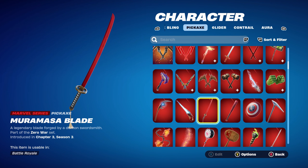The pickaxe is the Muramasa Blade, part of the Zero War set introduced in Chapter 3 Season 3 — it's Wolverine Zero's pickaxe. I'm using it for the red and the black. It was a crew pack skin, so if you don't have it, use any other pickaxe that's black and red, fully black, or red.